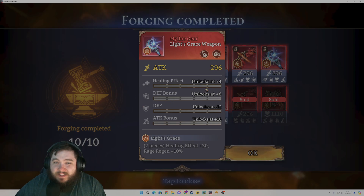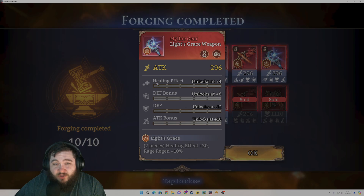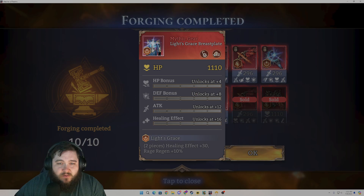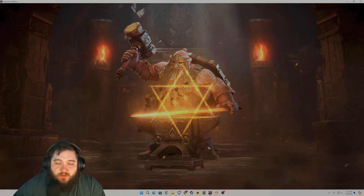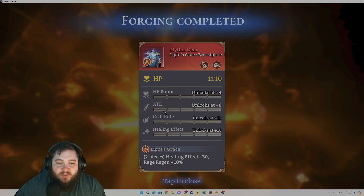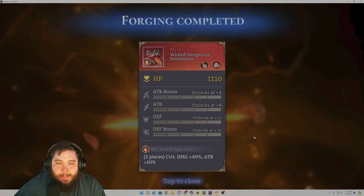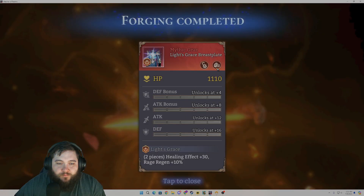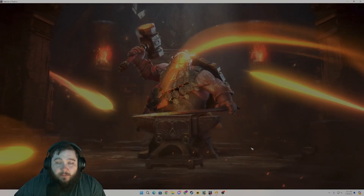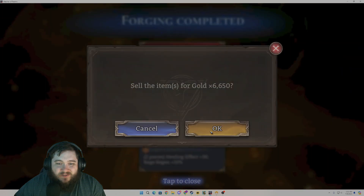Here we have a potentially defense-based healer set. We'll keep that as well because healing effect, attack, and maybe if we have a defensive healer it could potentially be beneficial. We're going to sell this one because there's no percent bonus. Here we've got attack and attack bonus — that could be potential, definitely not bad. We've got six single pulls and then we'll go ahead and start leveling some gear up, maybe promote some stuff.